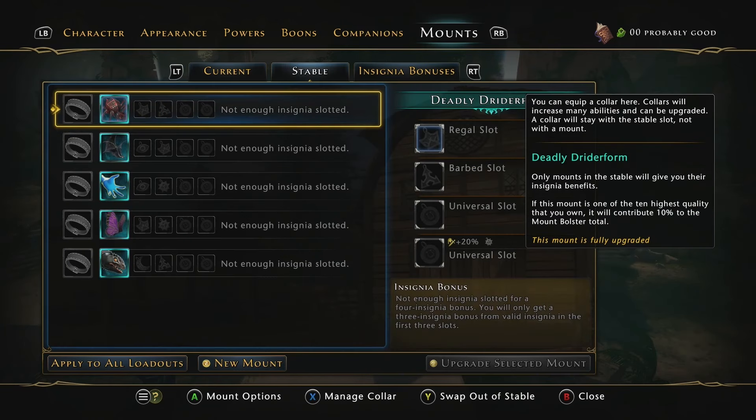The next section is mounts. And surprisingly, it's gotten a lot cheaper to upgrade the collars — they've become actually cheaper to upgrade, which also means on the market they're cheaper as well. We're going to calculate what we see on the market buying outright versus upgrading. Right now you need five mythic collars to be maxed out, 20 mythic insignias because of all the four-slot bonuses, and 10 mythic mounts for the 100% bolster.